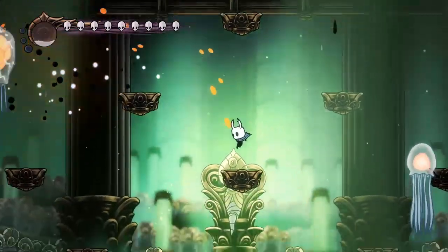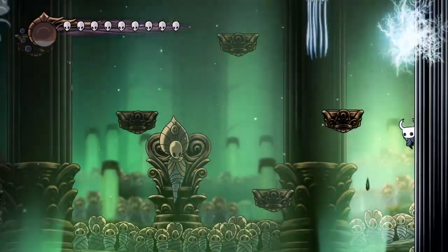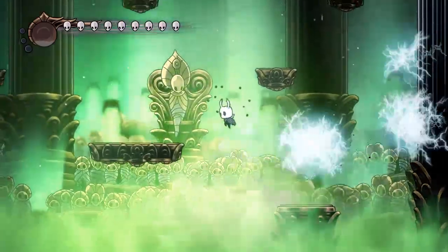A good point: when there's a jellyfish next to Umu, if you use a Shadesoul it makes it explode and can damage him from there. It's a really good way to damage him from range.